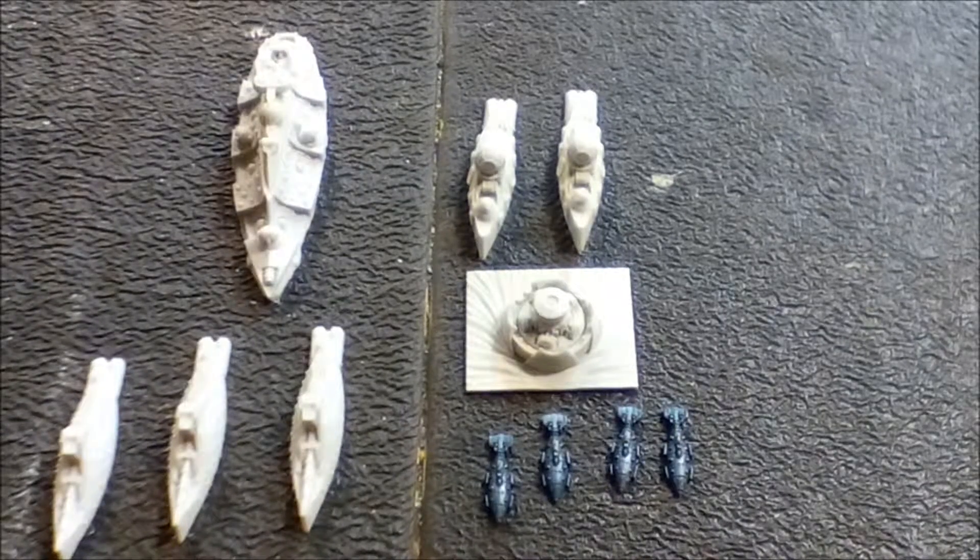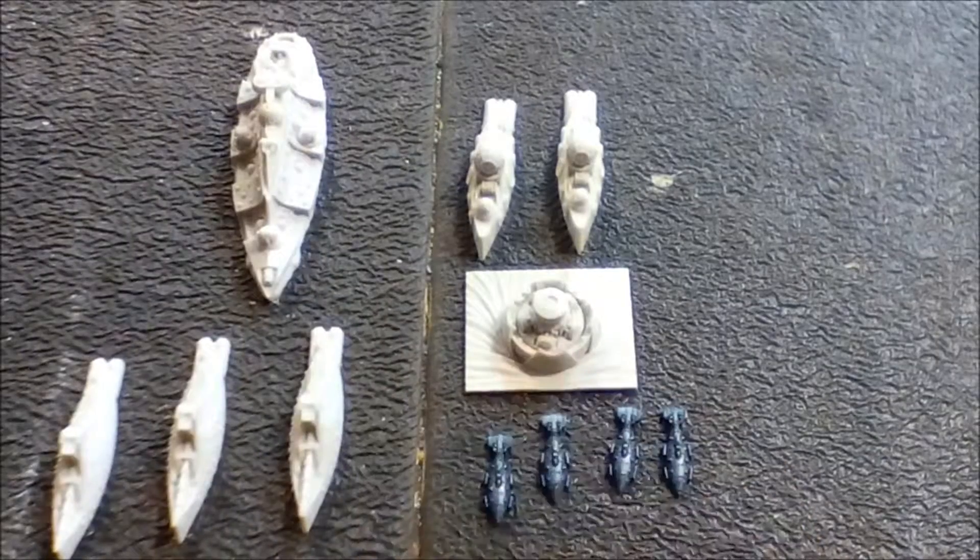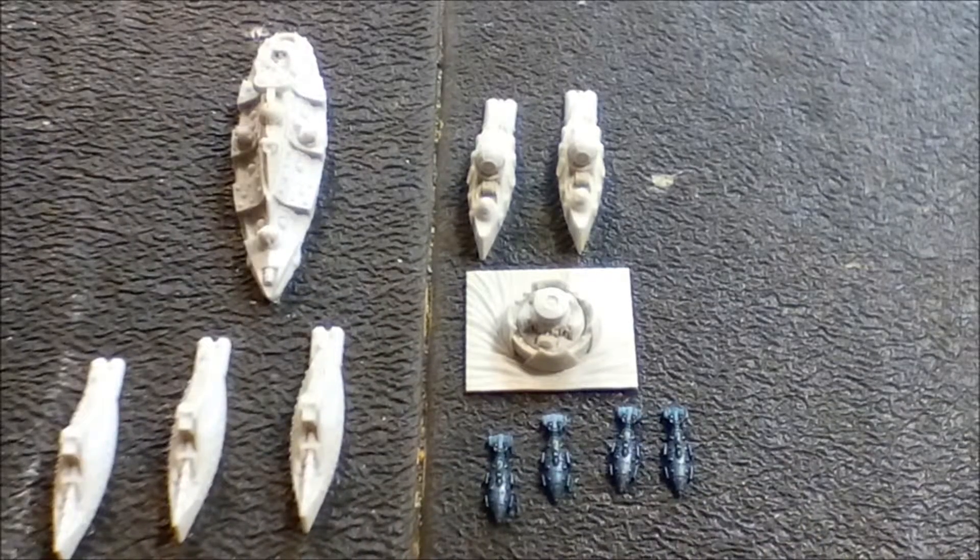One thing I didn't mention: both the dreadnought and the time orb had time dilation generators, which I threw out on the first turn. They're templates, and if you're shooting through them — whether at your fleet or the enemy's — the target is partially blocked, which reduces incoming dice. That's why I didn't take much damage in turn one. Then I got that lucky teleport with the time orb.